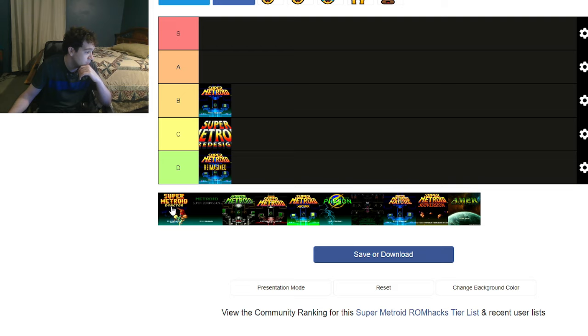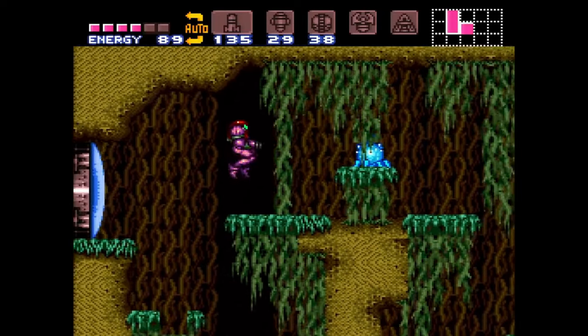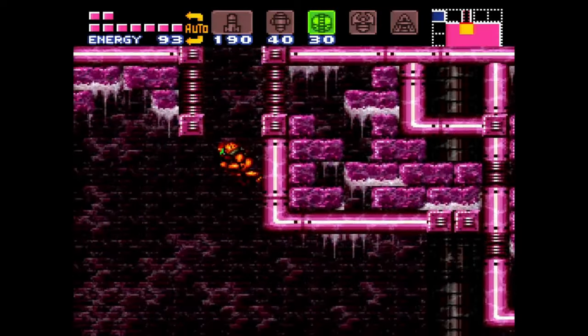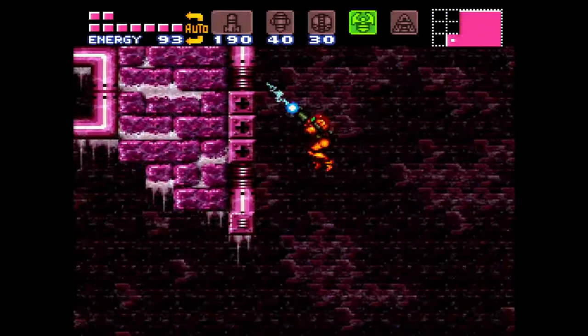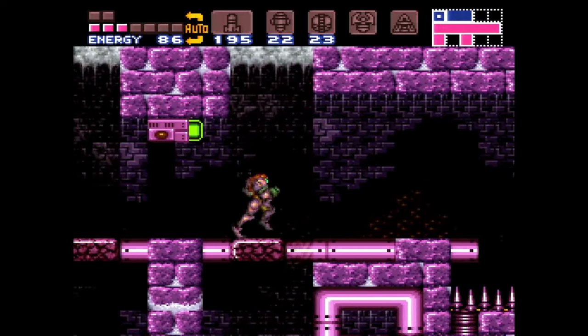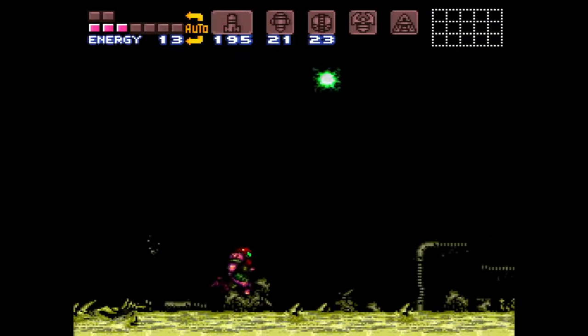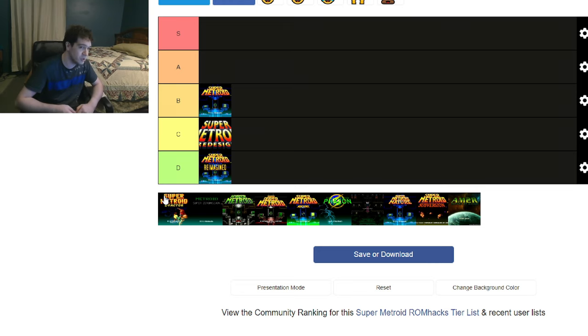Speaking of hidden ways forward, Z Factor. Z Factor is a very cryptic ROM hack — so cryptic. It took me forever to find the way into Meridia. You can get into the map area, but you can't actually get into the main area until you find it — you have to scan the whole damn thing. And when I did find it, you still have to find your way into the heart of Meridia, where the bosses are, and that's not easy. You really have to search everything. But it's one of my favorite hacks — I really enjoyed that search. When I finished it, it was one of the most rewarding things ever. It's so damn good. I love Z Factor.